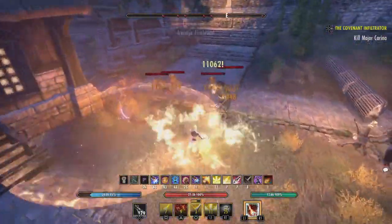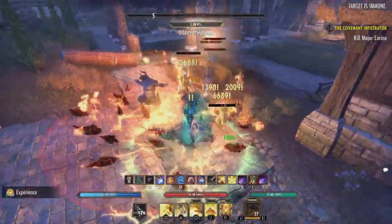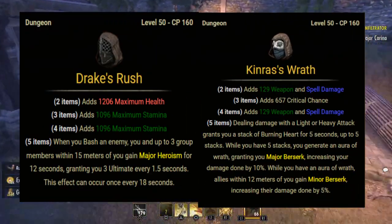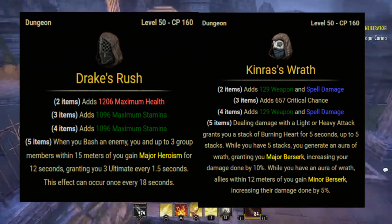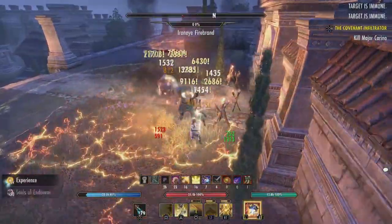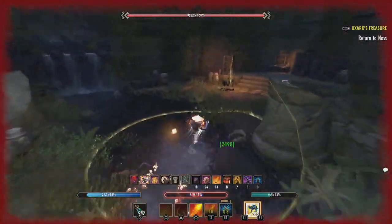Moving on to the Stainless Imperial Band — this one has a chance to drop from any monster within the Black Drake Villa dungeon. There are two really great sets in this dungeon, so if you're farming for this lead and you don't have the sets, it would be a great time to get Drake's Rush and Kinra. I have no idea on the exact drop rate because I ended up with this after finishing my sticker book for Black Drake Villa.